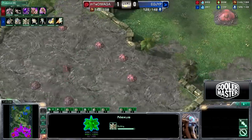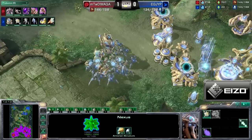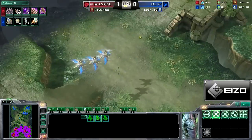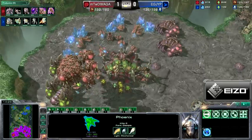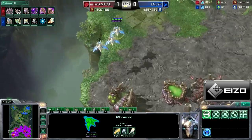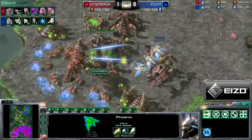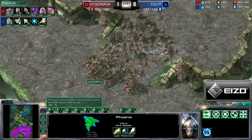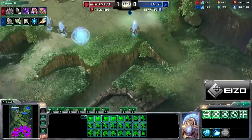I want to point out that I love what JYP played so far — everything. I like the fact that he opted to go for Colossus and not Blink Stalkers. This map in particular makes it work. I think JYP is in a perfect spot at this point. So if you're JYP in this position, what are you really afraid of that the Zerg can actually do to you?